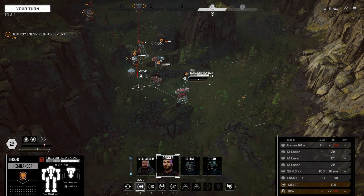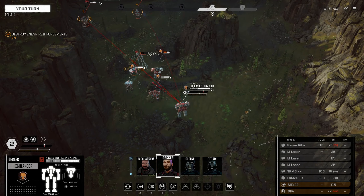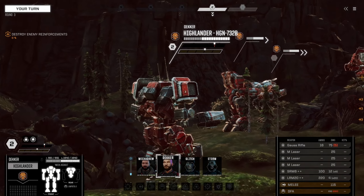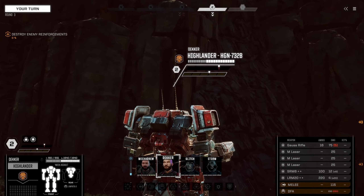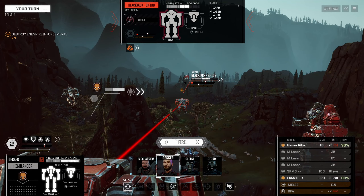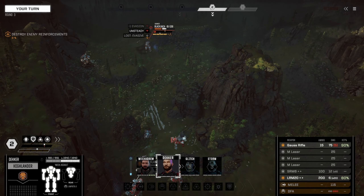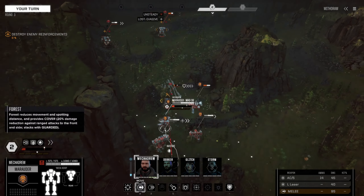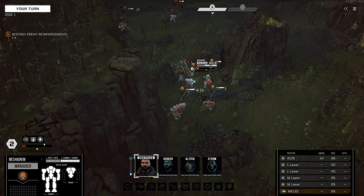Can Decker get any closer? The problem with Decker is he's so slow. We're gonna go with a Gauss rifle shot. I don't think I have enough resolve to go for a headshot, so I guess the Blackjack. Pretty much anything we hit with that thing blows it off, at least for mediums and smalls — good, critical hit! We'll bring me in closer — I want them to focus their fire on me and not the Centurion.